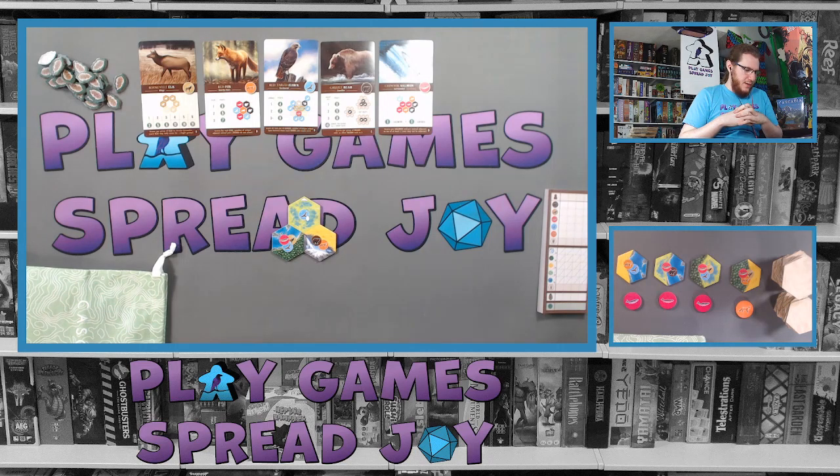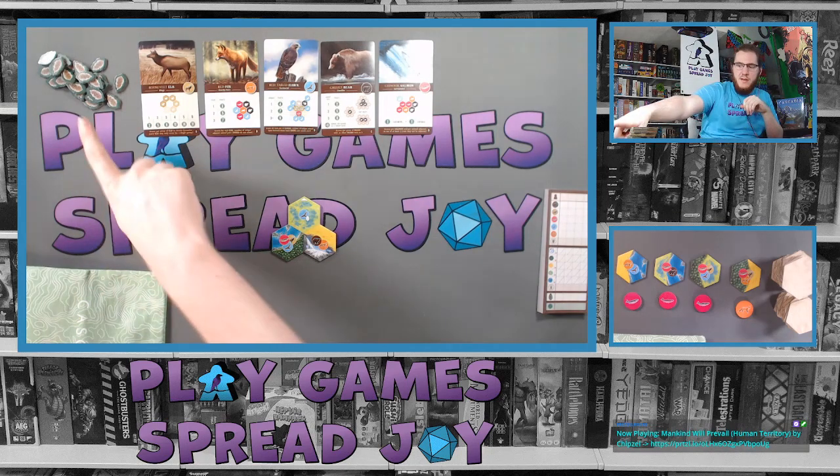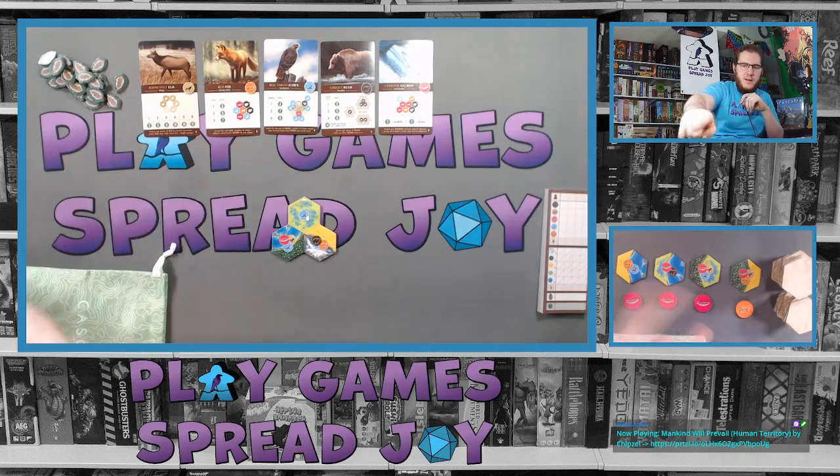You select one habitat tile and wildlife token combo. Typically you must take an existing combination; however, before you do, you may optionally spend a nature token — the pine cones — to do one of the following: take any one of the four habitat tiles and any one of the four tokens, so you can take any combination. Or wipe any number of tokens and replace them. The tokens are the round wooden tokens, not the tiles.